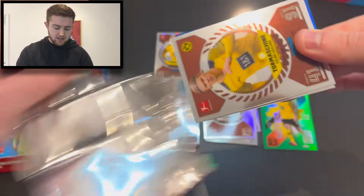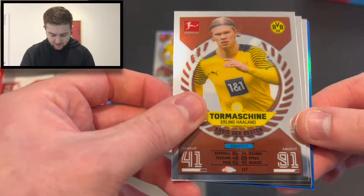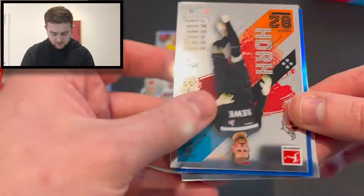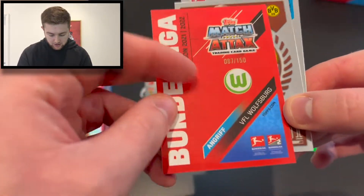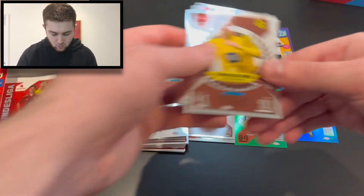We're into the next one and we have got Goal Machine Haaland right there. We've got Kevin Trapp of Frankfurt, Timo Horne of Cologne, and Maximilian Philippe Blue numbered to 150 — that is 87 of 150. Nice little pull there as well.